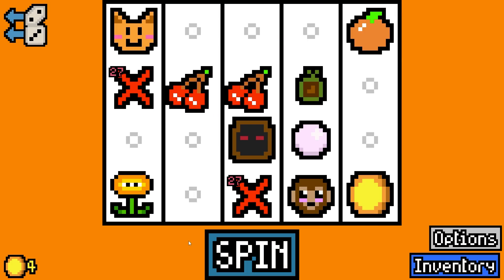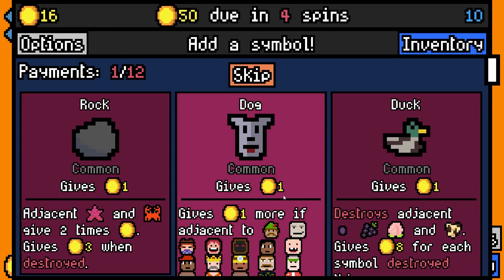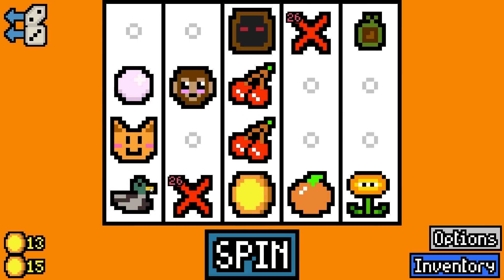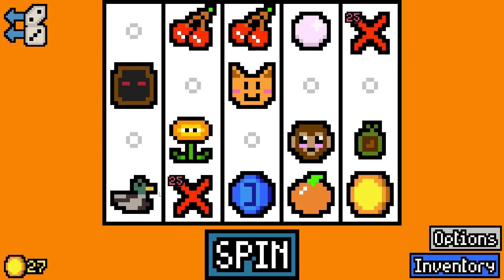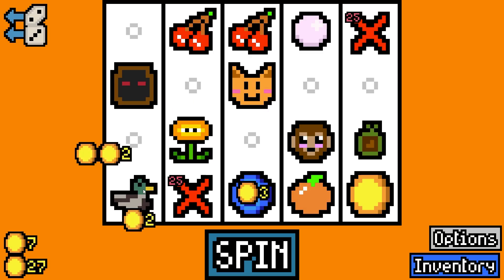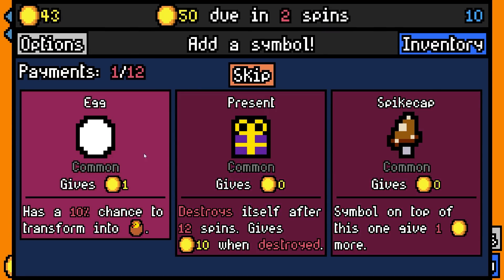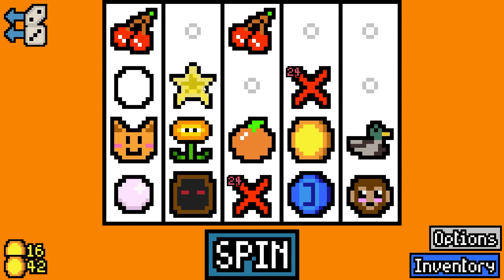We'll add an orange. Seed grew into a star fruit! I'm gonna add a duck so we can eat grapes - doesn't it eat peaches as well? A free value blue coin - nice. I think the duck eats peaches as well. I'm gonna be risky - I'm gonna add an egg.